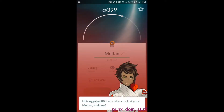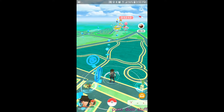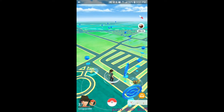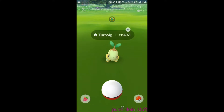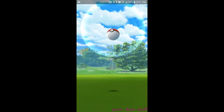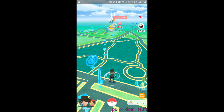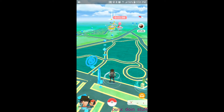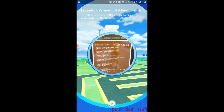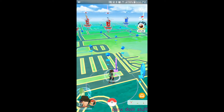I need to keep my eyes peeled because Meltan are supposed to be everywhere for 30 minutes. I'll catch this Torchic too since I haven't gotten many of those... and he ran away. Out of curiosity, Meltan doesn't appear on the nearby list — I guess because it's a special thing. We'll hit this Poké Stop and hopefully more of them will appear as we move around.